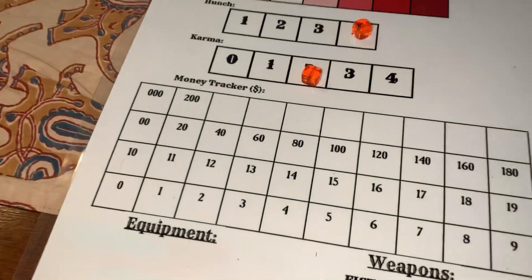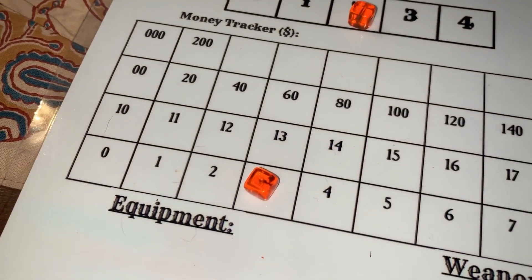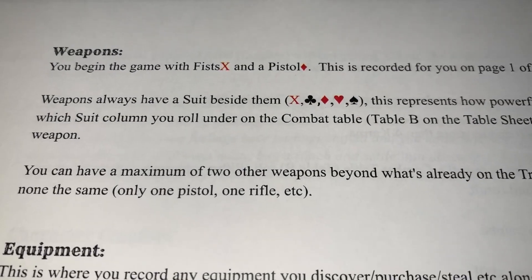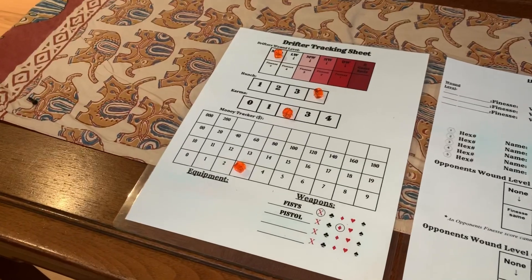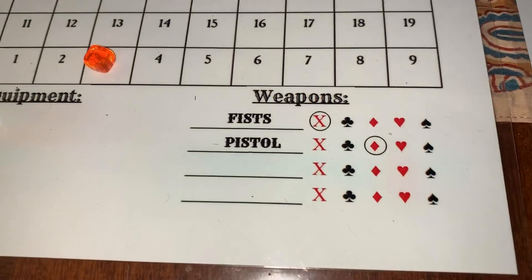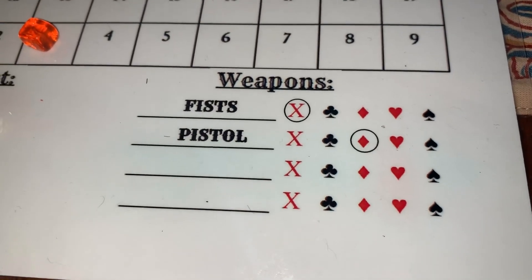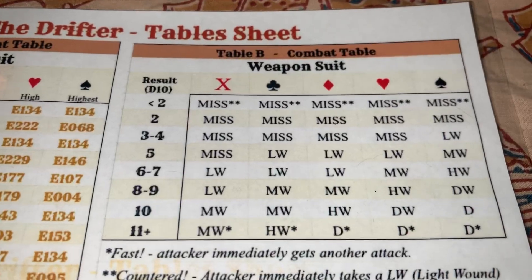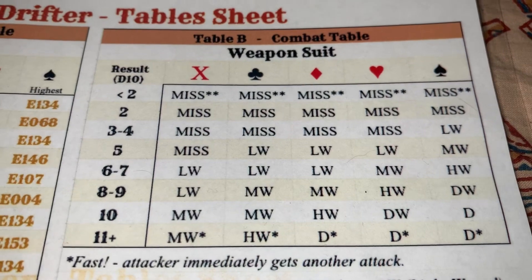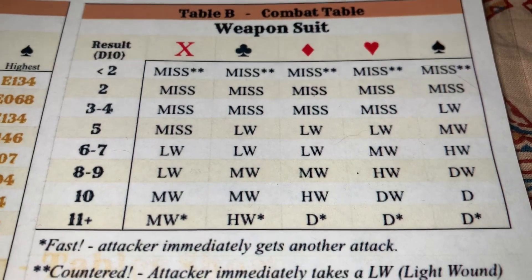Back to page one of the tracking sheet, we place a token on three dollars for our starting money. Now on to weapons: you begin the game with fists and a pistol. On the tracking sheet, fists has a suit damage of X and the pistol has a suit damage of diamonds, which represents how powerful each weapon is.